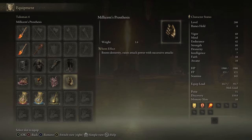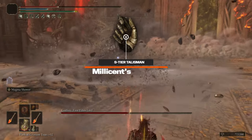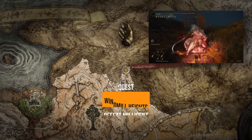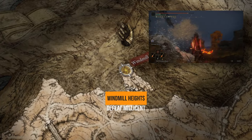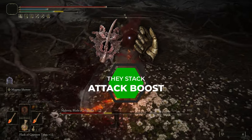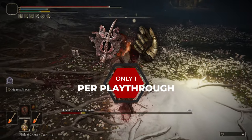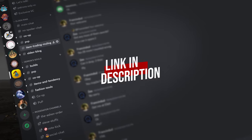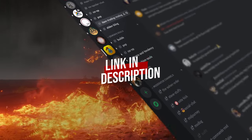In our fourth slot we have Millicent's Prosthesis — an awesome talisman which not only boosts your attack power with more successive hits, but also gives you plus 5 to Dexterity. You can get Millicent's Prosthesis by defeating her at the Windmill Heights Site of Grace after defeating the Godskin Apostle there. The Rotten Winged Sword Insignia and Millicent's Prosthesis stack with their attack boosting from successive hits, but you can only get one per playthrough. My Discord server has 2,000 plus active members who can drop you any gear you need — link in the description.